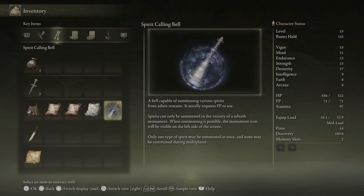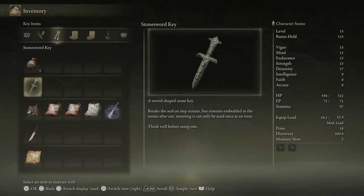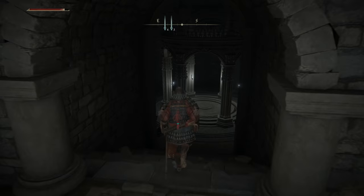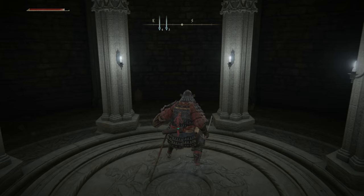Rebirth monument. Okay. Maybe it's not the same thing. Anyways, for now, the stone sword key is the thing that we were talking about — trying to use back in here. Let's go take a look at that and see if that kind of gets rid of the fog.